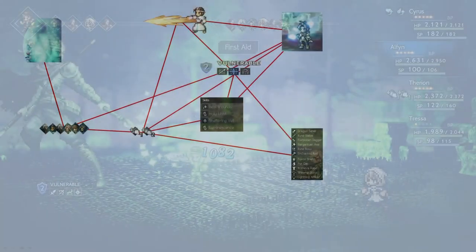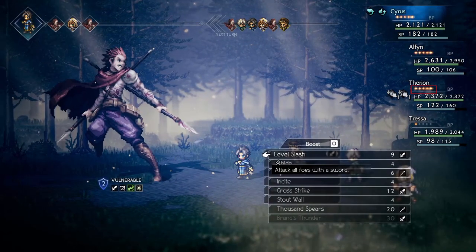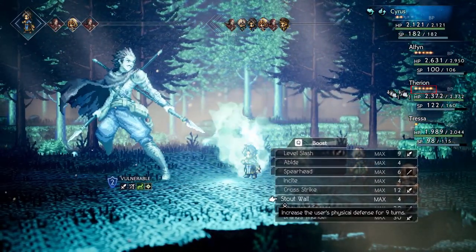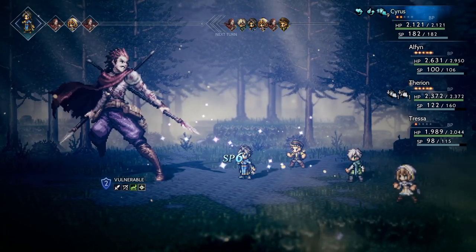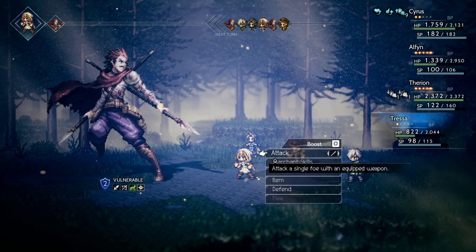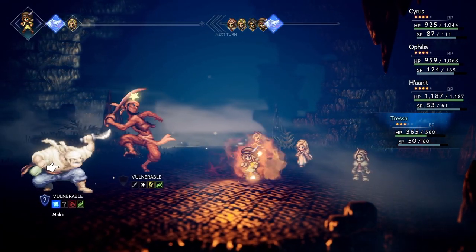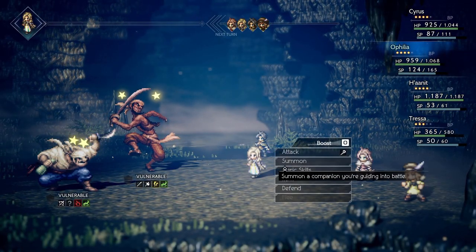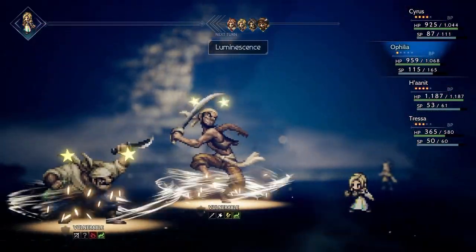Lastly, there are boost points. Each character gets a single boost point every turn, but only if it didn't use a boost point in the previous turn. Up to five boost points can be stored per character and up to three of them can be used to boost any combat action. Spells become more powerful, buffs and debuffs have an increased duration, and the number of executed basic attacks is increased by the number of used boost points. This means that a fully boosted basic attack will reduce the enemy's breakpoint by four, which is something only very few abilities can manage.